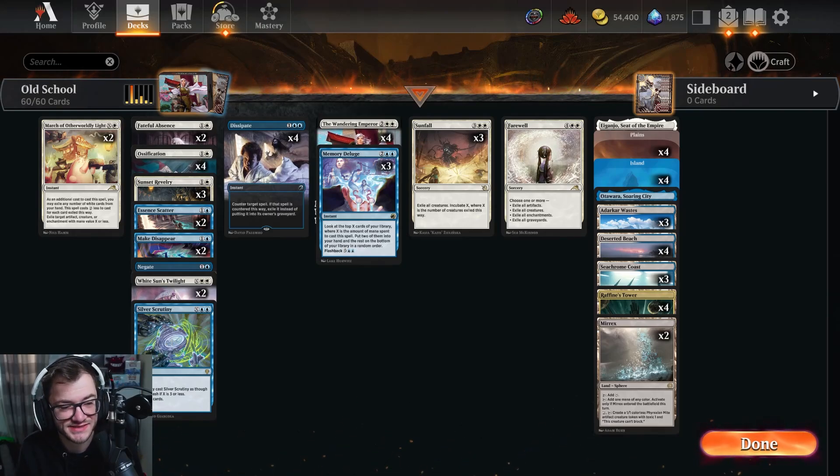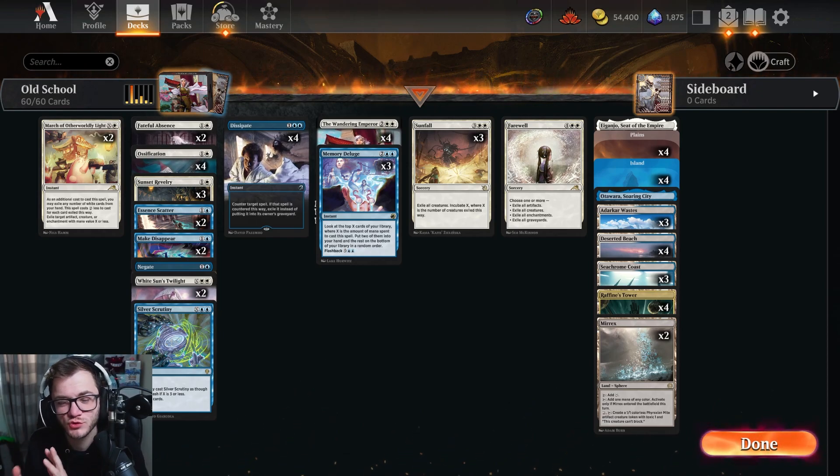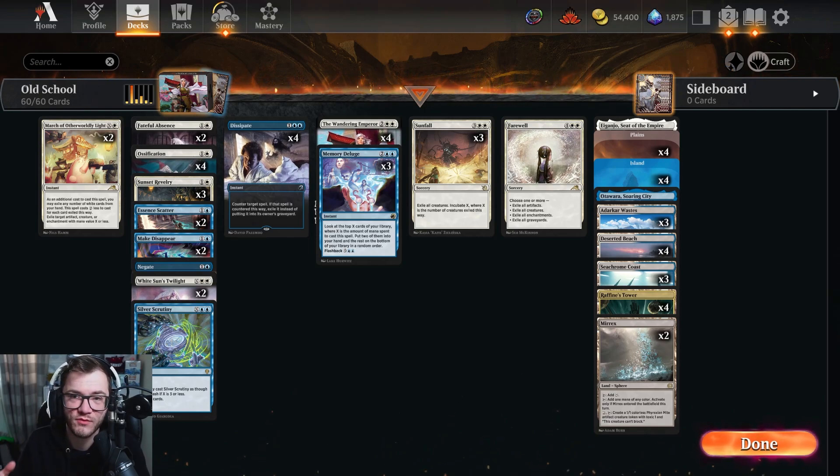How's it going guys, Jose here back with another standard deck tech. Today we have one of my all-time favorites, the classic blue-white control. It's going to be kind of an old-school list — control the game with lots of counter spells, lots of good removal, and just slowly grind your opponent with either lands or planeswalkers. I genuinely think this is probably one of the best ways to build a control deck at the moment. There are a lot of Esper control decks going around, but classic blue-white, especially in best-of-one.